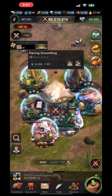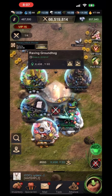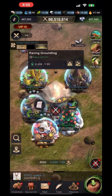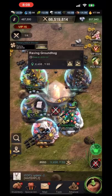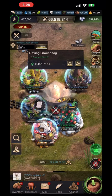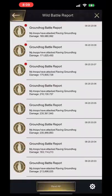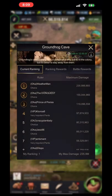The groundhog, I believe, is going to take your top five scores — similar to the pangolin. I'm not 100% sure about that, but I think the top five scores from each anthill are what's going to be applied to your individual standing and your guild's ranking in the groundhog event.